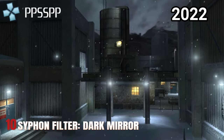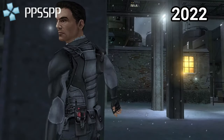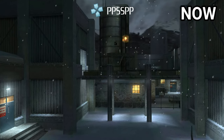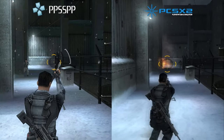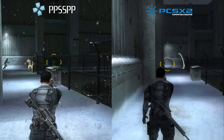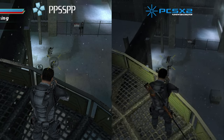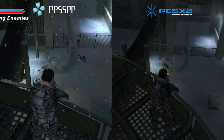Over a year ago, I made a comparison video on Syphon Filter: Dark Mirror. Back then, the game had an issue on PPSSPP where lights were visible through walls. As you can see, the problem has been fixed — the emulator now runs the game perfectly. The game looks pretty similar on both emulators. Obviously the graphics are a little bit better on PCSX2, but it's the controls that make PCSX2 vastly superior. It doesn't have the performance issues that plagued Logan's Shadow, so it wins this round easily.